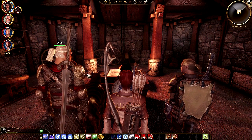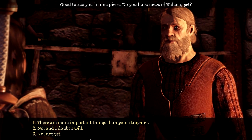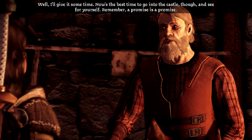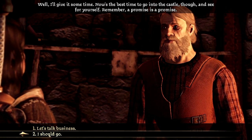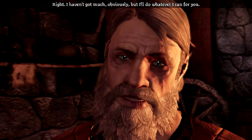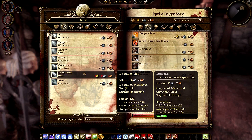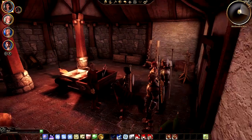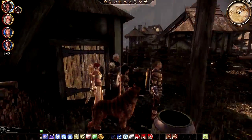We haven't saved his daughter, but I'm just wondering if he has anything new to say. 'Do you have news of Elena yet?' 'No, I have not yet.' 'Well, I'll give it some time. Now is the best time to go into the castle though — remember, a promise is a promise.' Also, I realized after finishing the last episode that I didn't put any traps down during the battle — I totally forgot. I guess we have traps for some other time and place.